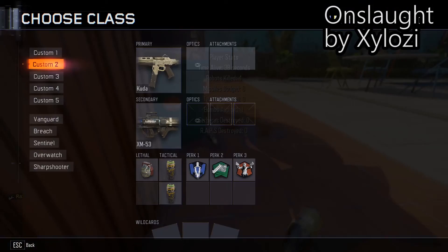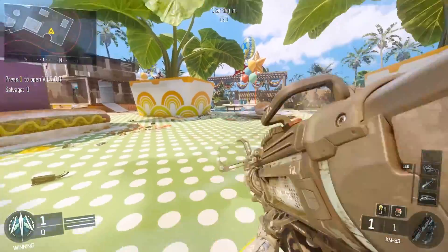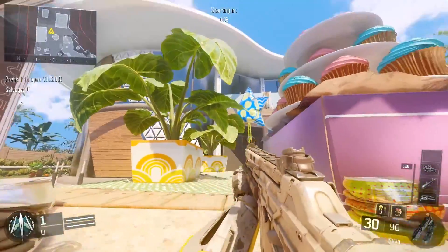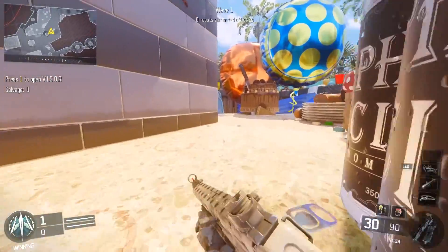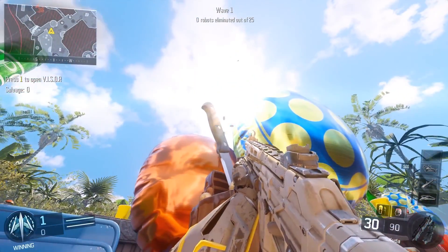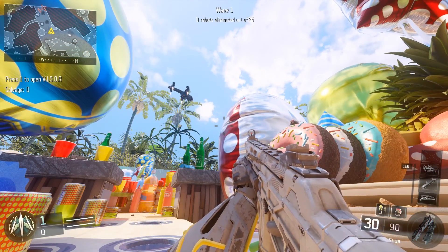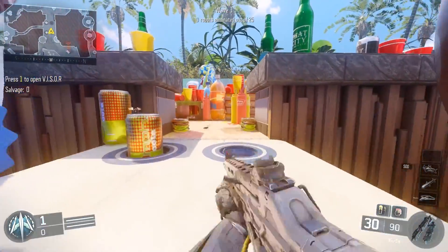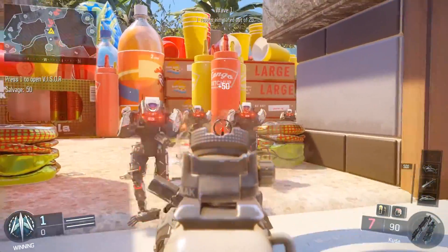In the number one spot we have a game mode called Onslaught by Exilozzi. I'll give you a quick overview of what it says in the workshop: Onslaught is a wave-based game type where you play as a remaining survivor of a failed strike team. You must hold out against the robotic onslaught for as long as possible. The game mode allows five failures until the map ends. If you survive to wave 30, the robotic onslaught will have been squashed and you will win. The mod is designed as a cooperative mode, but you can play it solo or with up to 18 people.